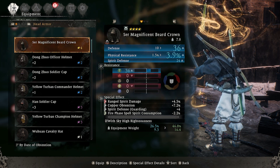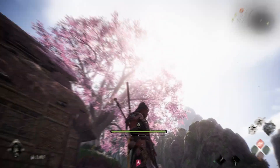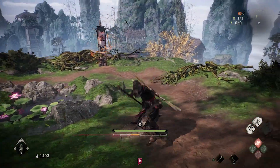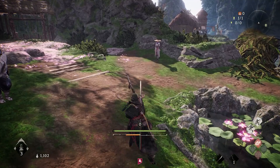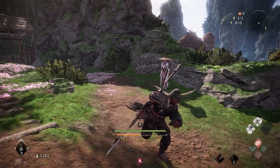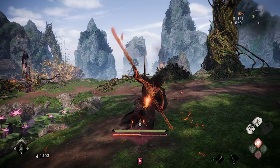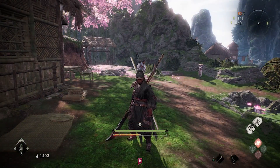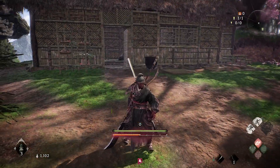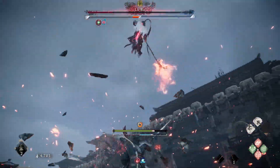I immediately ran to the blacksmith and upgraded this as much as I could — that's how I was able to beat Lü Bu. Now let me show you how all this works in action real quick before I end the video. There are two special effects on the Azure Dragon Crescent Glaive: one is called Soaring Phoenix and the other is Marching Dragon. Here's what that looks like.